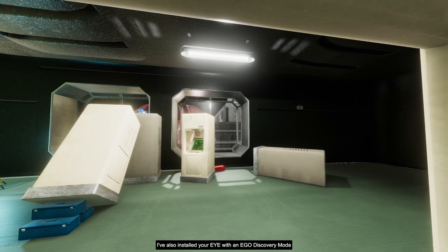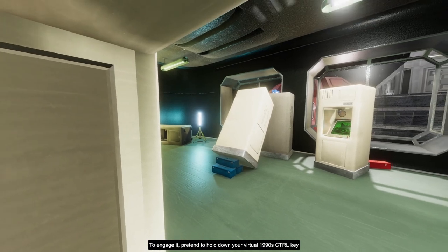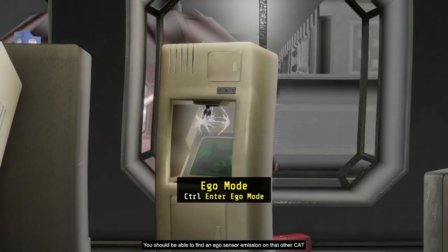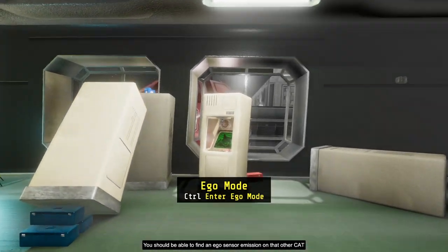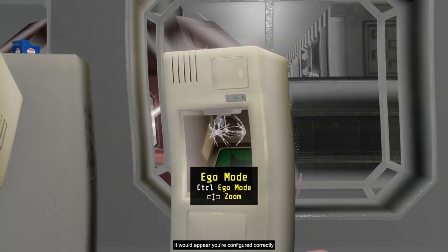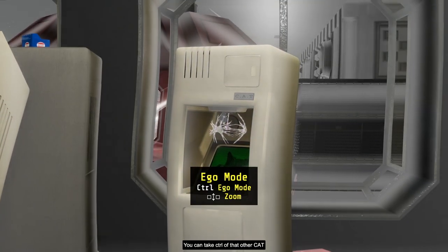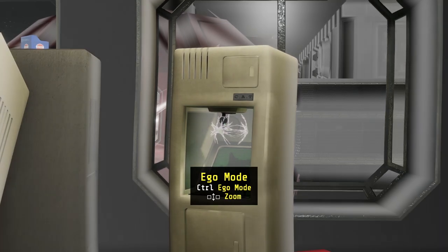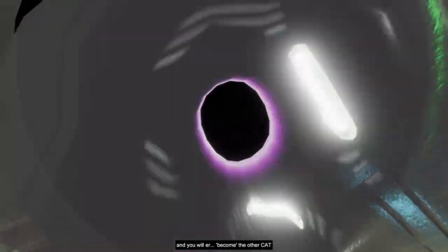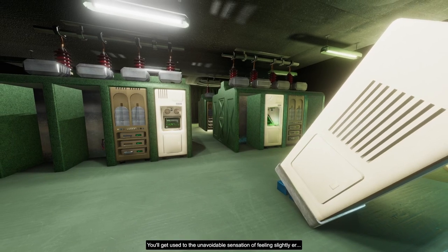'I've also installed your eye with an ego discovery mode. To engage it, pretend to hold down your virtual 1990s Control key. You should be able to find an ego sensor emission on that other cat.' Yes — do you see it? 'It would appear you're configured correctly, apart from that one warning, but I think it's safe to ignore it. You can take control of that other cat. Hold control to see its sensor, then click your virtual mouse device, and you will... nice. That went better than I anticipated.' Okay, yeah.